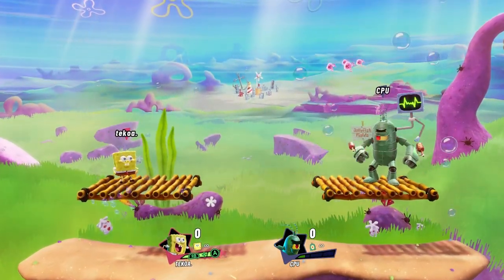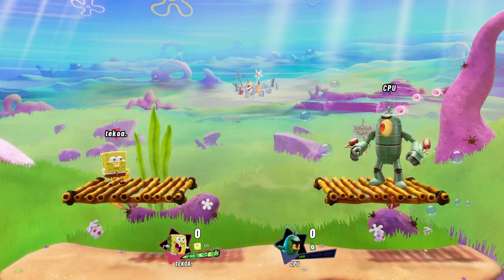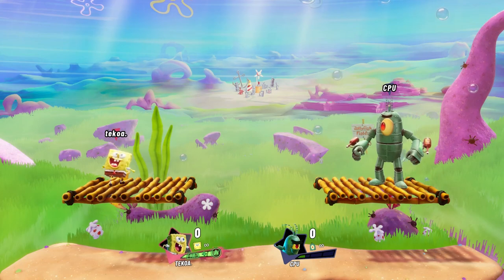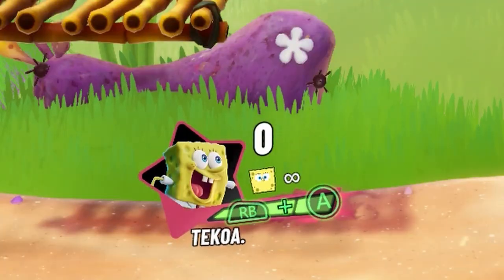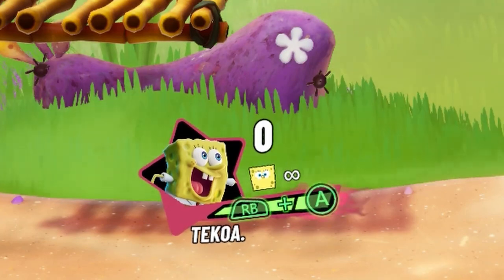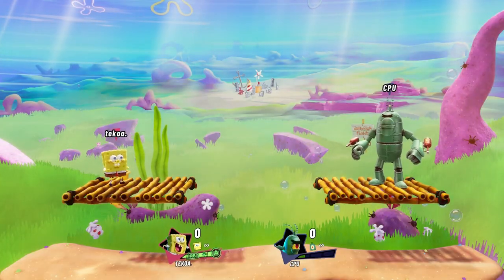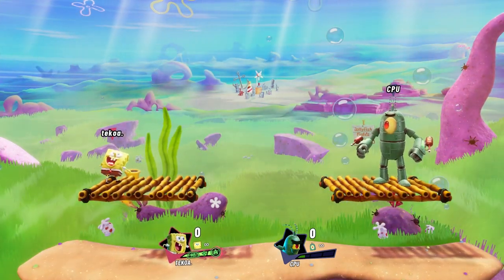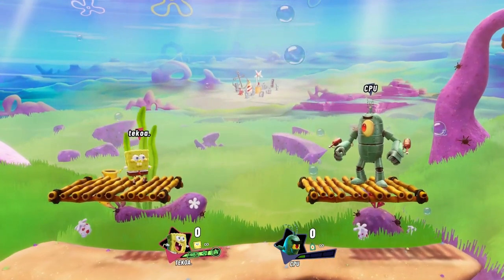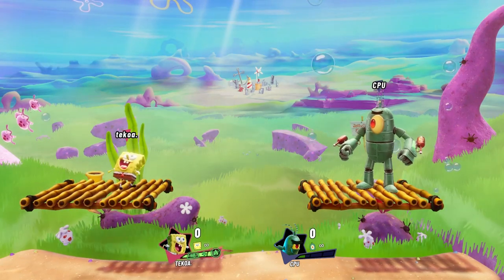In today's video, we're doing something actually beneficial for your gameplay. We are going over how to use the slime mechanic. If you're confused on what even is a slime mechanic — as you can see at the bottom of the screen where your percentage and stocks are, there is a slime meter. This is a new mechanic added in NASB2, and I'll be breaking down each and every little detail about the slime meter possible. If I miss anything, please leave a comment down below, but I'll try my best to cover everything.